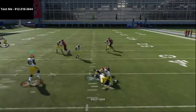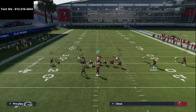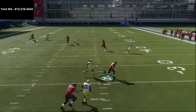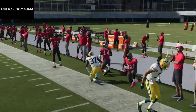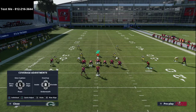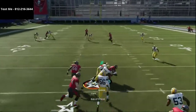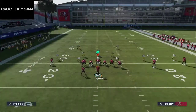The second snap point is right when the receivers get even with each other — this prevents both of them from getting pressed, which is really useful against the current meta of pressed man coverage. If you snap him right there, neither one will get jammed, they get a free release, and as you can see Chris Godwin is going to be open over and over again.